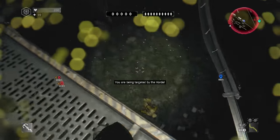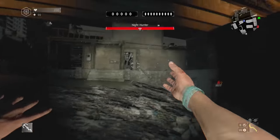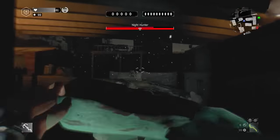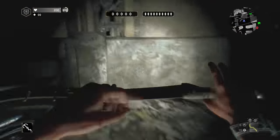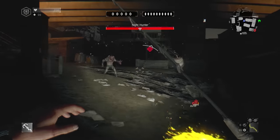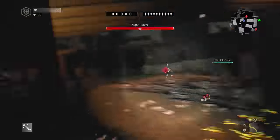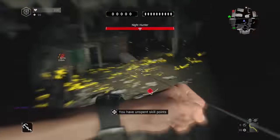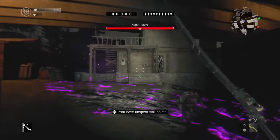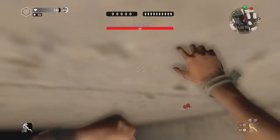If you miss a drop kick, for example, you can use a grapple hook to cancel the drop kick animation, because if the night hunter is near you when you miss a drop kick they can punish you. Grappling away from spits that land right next to you is a lot better than running or dodging. If you get in the habit of using your grapple to get away from spits you're going to be more successful.